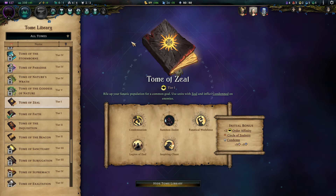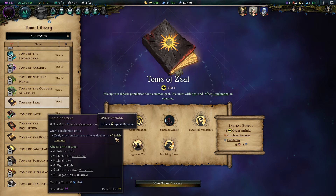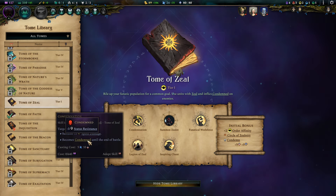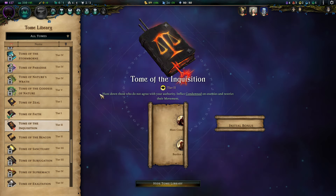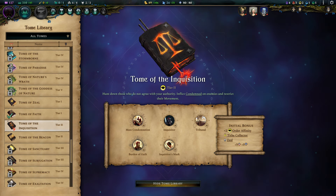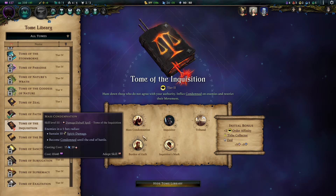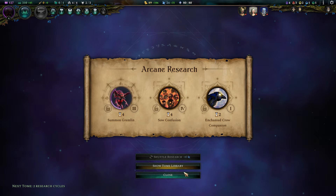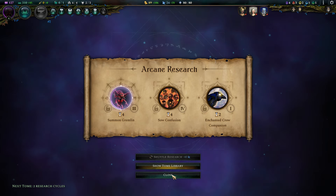At some point even the tier 1 Tome of Zeal would be amazing — the zeal thing gives you some extra damage but you also gain access to Condemnation, which is a status resistance decrease. Or you can take the Inquisition tome and backtrack there for a 1-hex radius Condemnation, which makes it easier to freeze something. There are so many ways to pull it off. Don't feel forced to pick up a tier 4 tome that you don't want — that's just my advice.